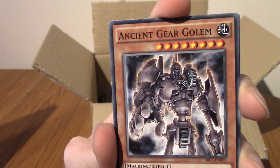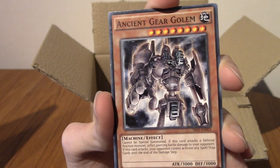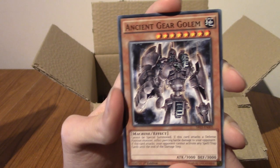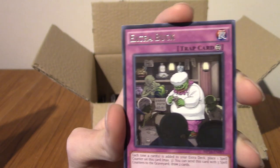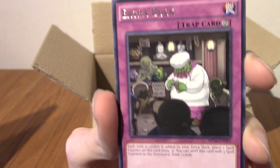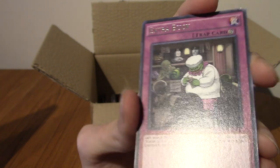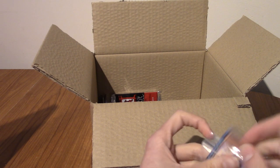We have an Ancient Gear Golem — I've heard of that card before. I want to say Yugi had one, right? Or was it Jaden in GX? I can't remember. He's got some interesting stats. Our rare is a regular rare today — it is Extra Buck. He's a goblin chef dude, I guess. It's just the way the light's reflecting — not hollow. One of the least hype rares I think we've got in these packs so far.